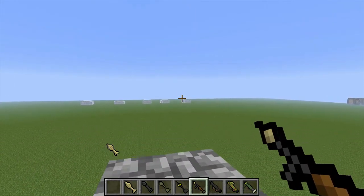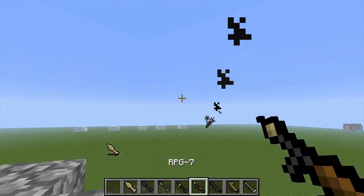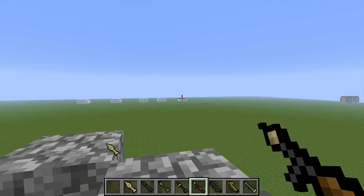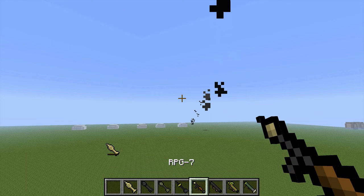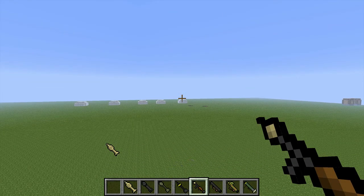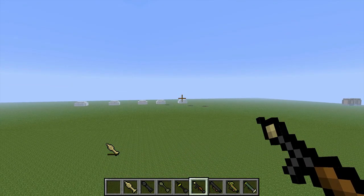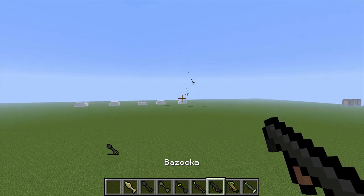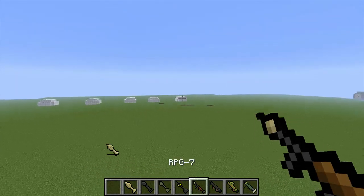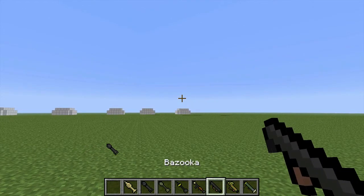So first of all we've got the RPG-7, and I know there's five targets and only four rocket launchers, but whatever. Very accurate — I'm just going to stand up here. Oh crap. These are more accurate than I thought they would be. So we're going to move it up.